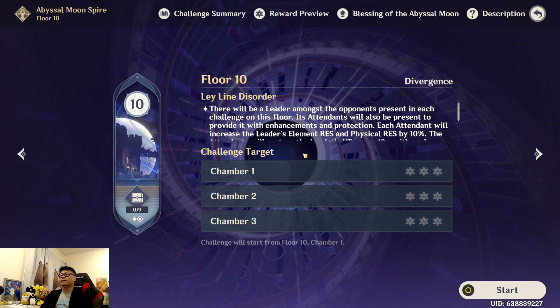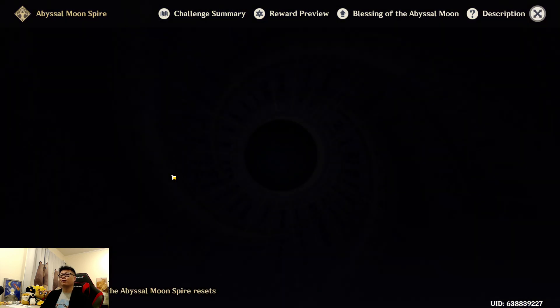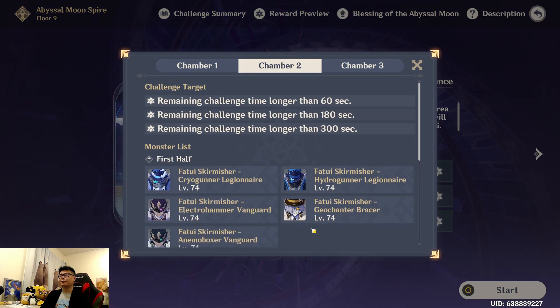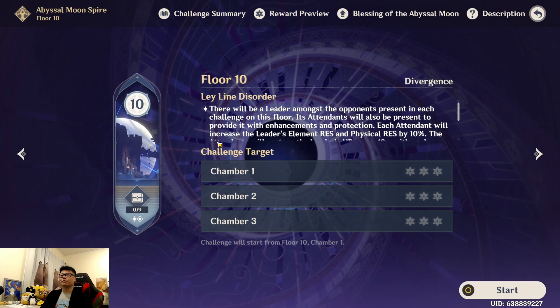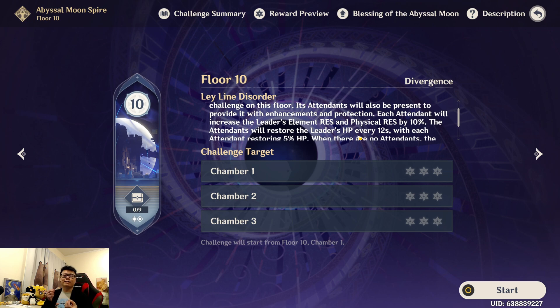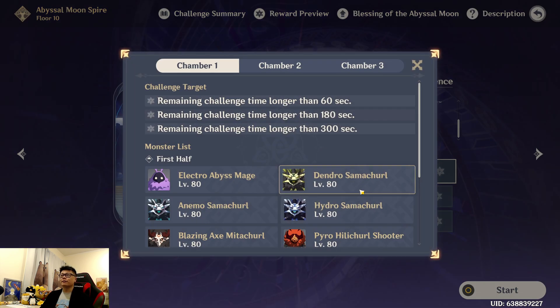So Floor 10 — I realized when I first started off, I actually struggled to do it until I kind of figured it out. On Floor 9, you can kind of just blast through it with any element you want and it really wouldn't matter. The only thing that really stopped you early on was probably the fat guys with the shields. But Floor 10, you actually have to pay attention. So the Ley Line Disorder — I don't think this ever changes. The enemies will have some kind of green circle under them, and what the green circle does is it heals them, buffs them, and makes them take less damage until you clear out all the other regular mobs first. It heals for 5% HP.